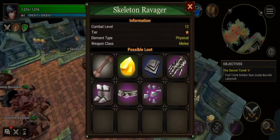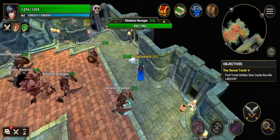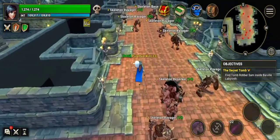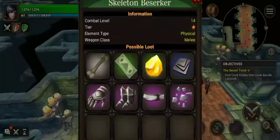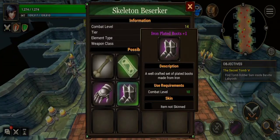The Ravager — that's the gloves. Now for the Berserk. These things will attack you for a while, but I'm just avoiding them because I'm high enough level. Boots.